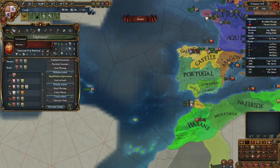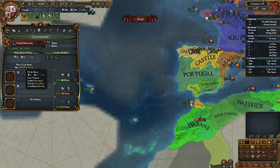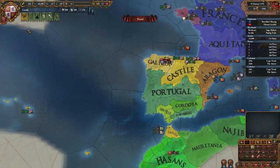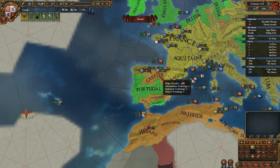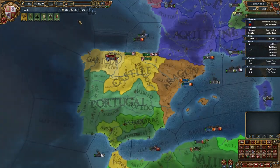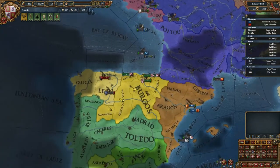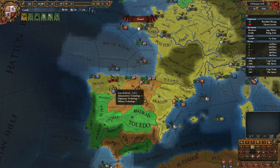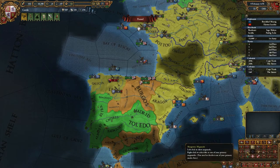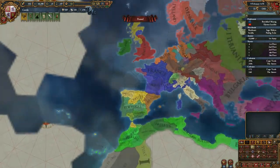By the way, our heir — he's no good. We need to exploit this ruler's affinity for administrative power. We need diplomatic technology — we're getting behind in the tech race, only on that front though. The rest are doing fine.